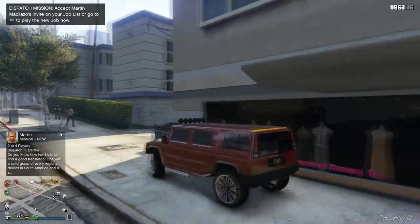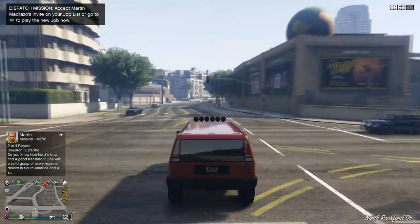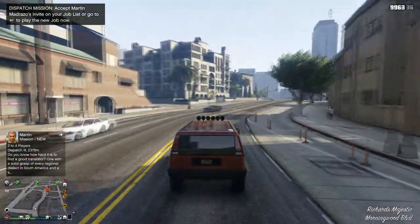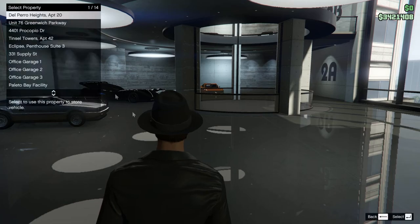Today, Rockstar has done an update to the Patriot. They've added some liveries and some customizations, and it's available for purchase now for $50,000, which is a steal in this game. That correlates to the street value — if you stole one off the street, you'd get about $5,000 for the sale price, which is always around 10%. So I figured, let me pull up my Patriot and see what kind of customizations I could do.